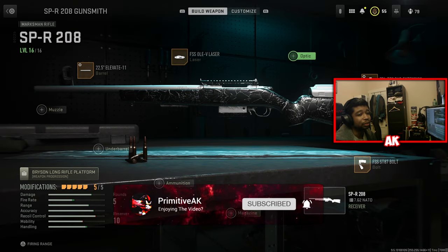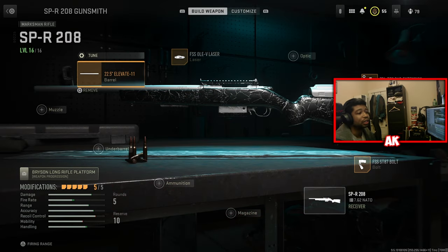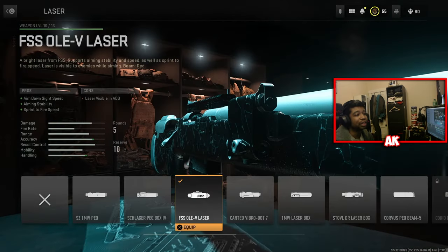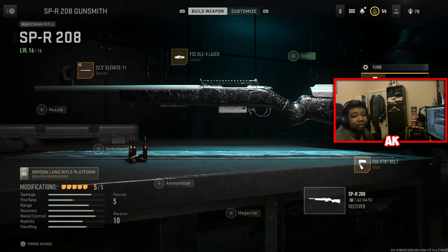So let's talk about the attachments. First things first, you want to make sure you have the Elevate barrel — this is going to give you the most amount of range while also maintaining a decent amount of recoil control and ADS speed. On top of that, you want the laser sight, which gives you more ADS speed and sprint to fire speed. This is for people that want to quickscope — if your goal is to run around and get quickscope kills, this is the attachment for that.